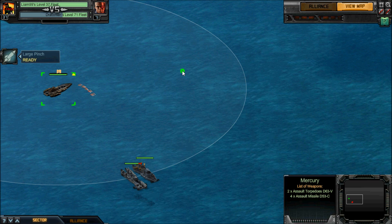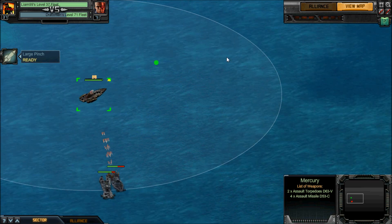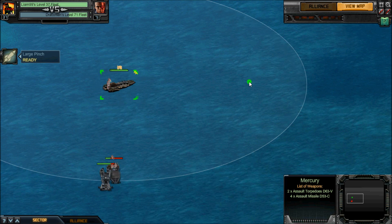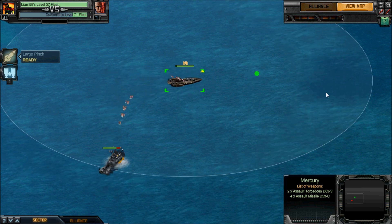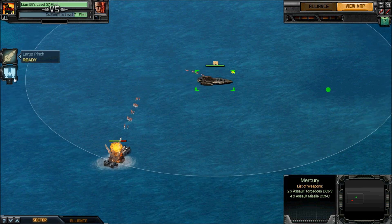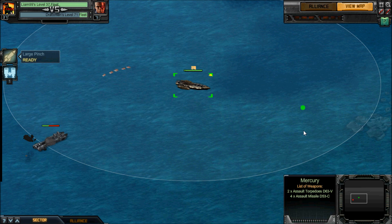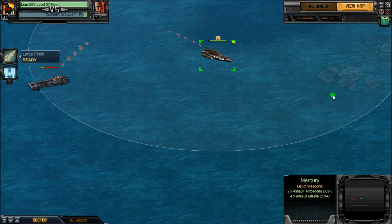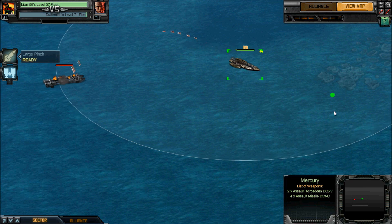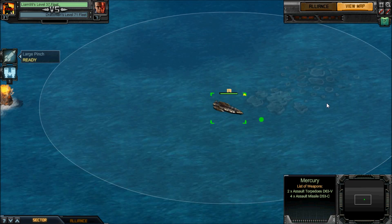Another great thing for me is it's not overpowered. I think quite often tier 4 hulls are overpowered to the point where you don't need any skill to use them — you can just click a button. This hull doesn't have that; it's not a one-button win. It's a nice little hull with some nice stats that you've got to work to use. You've got to put a clever setup on them.